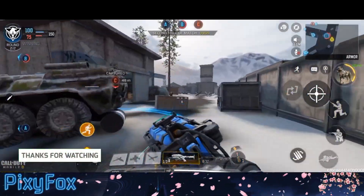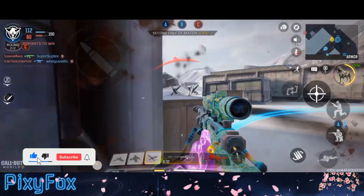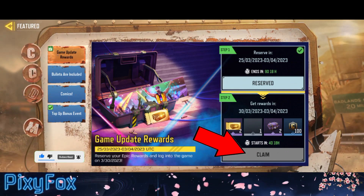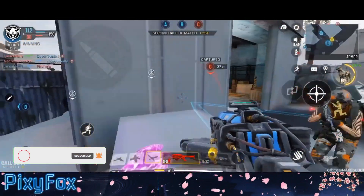So the main question is, how do we get that? I think you already know that's a game update reward and in order to receive that prize, you need to update the game which will be available soon. You can reserve it from here and claim it from here. It will be available to claim within four days. Be sure to update your game and receive this amazing legendary skin for free.